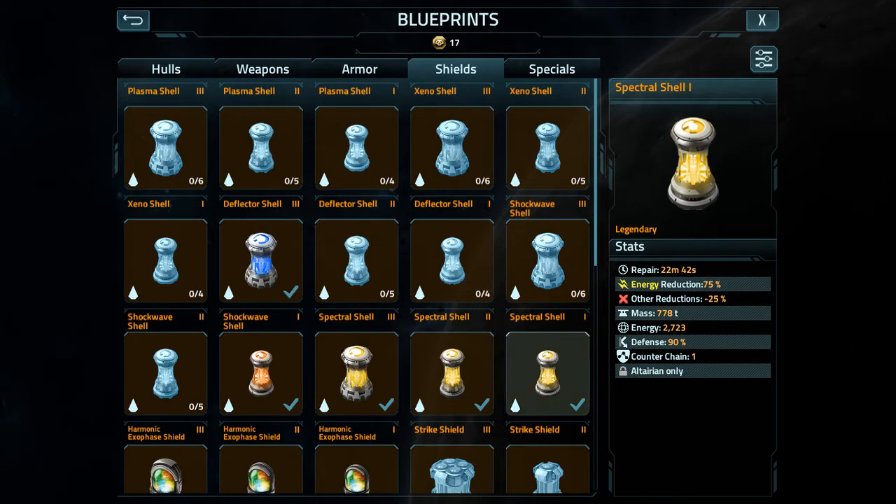Let's take spectral shell 1 as the next example. Support or droid spectral shell stats: repair time 11 minutes 21 seconds, energy reduction 75%, other reductions 25%, mass 389 tons, energy 1,361, defense 90%, counter chain 1, restricted to altarian, support class ship. The reason I left the resistances and energy reduction the same instead of lowering them is because I want you to have the overall feel of playing an altarian ship, just much, much, much more weak.